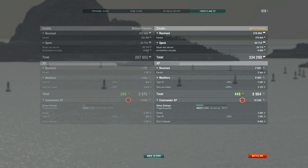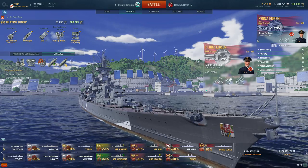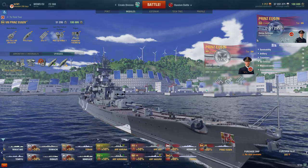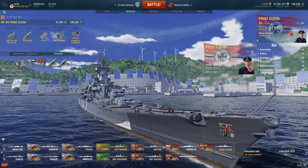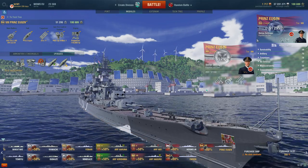Looking at our credits and experience, for a premium ship the Prinz Eugen can bring in a nice amount of credits — after deductions we walked away with 334,290 silver credits and were also fortunate enough to add another skill point to our commander's collection. In conclusion, as far as first impressions go the Prinz Eugen has been a good one so far. This is primarily due to the mixture of qualities she possesses: her speed, manoeuvrability, anti-aircraft batteries, and most importantly the potency of her 203mm cannon turrets.